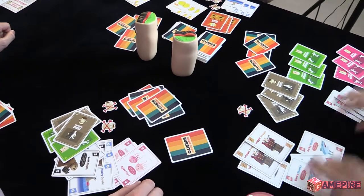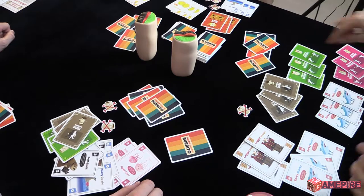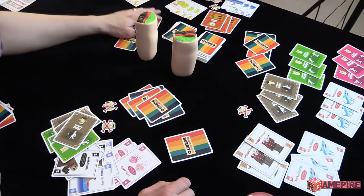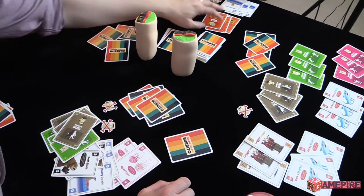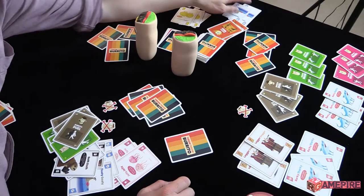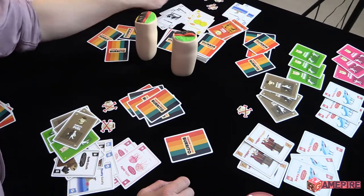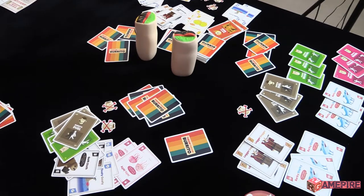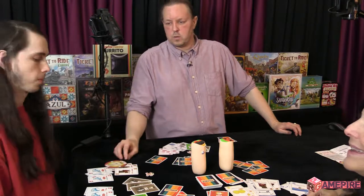How much do you have, Eddie? Two, four, six, eight, nine — eight. And Julie? Two, three, four, five, six, seven, eight, minus three is five. So Eddie, because you won the first round and the second round, you win the game. Good job, Eddie!